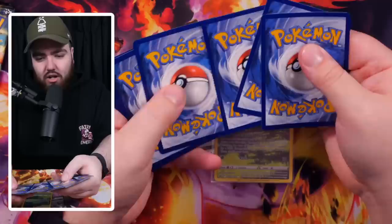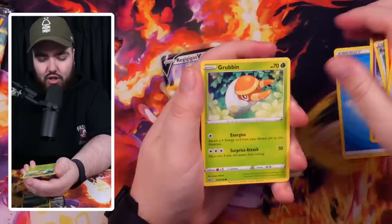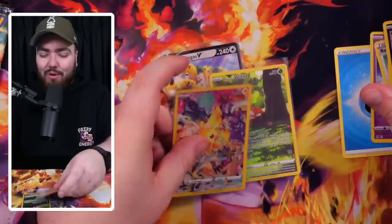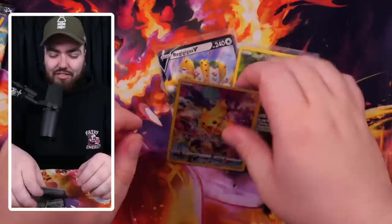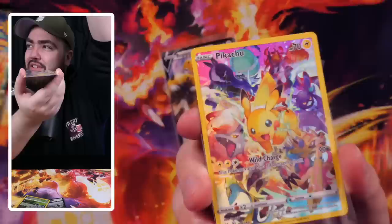I'm missing Hidden Fates, man. Four from the back, give it a tap. Water energy, Lunatone, Rescue Carrier, Salazzle, Oddish, Zacian, Energy Search, Grubbin. And then — oh yes, let's go! The Pikachu secret rare! It's a secret! Yes! The Pikachu — let's go! It's the first time I've ever pulled this. I'm so happy! I saw people pack loads of these but it's the first time I've actually pulled it myself. This is like the card that ends the era in my opinion.